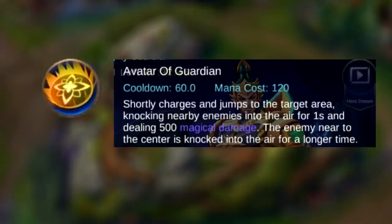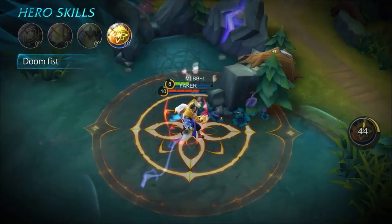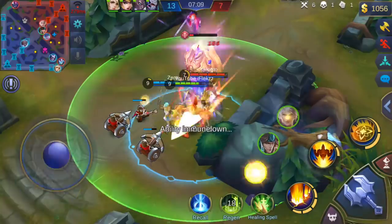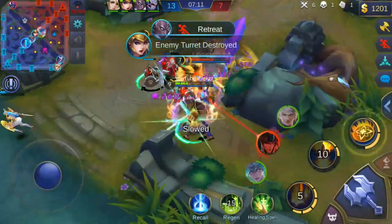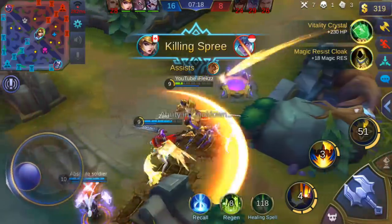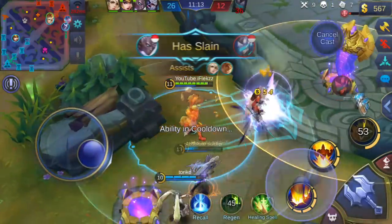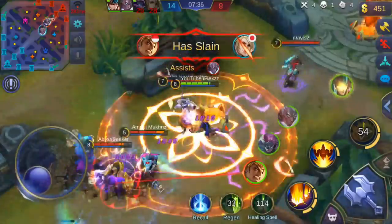The ultimate ability is called Avatar of Guardian. It has a very big cooldown so you have to use it wisely. It briefly charges and then jumps to the target area, knocking nearby enemies into the air for one second and dealing 500 magical damage — enemies near the center are knocked up longer. You don't always have to engage with it; you can also use it to escape in clutch situations, gank other lanes from long distance, or engage on the enemy backline.